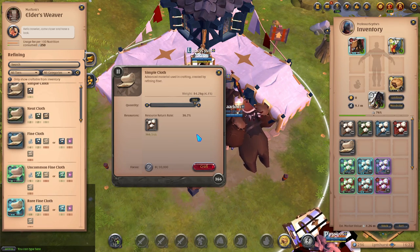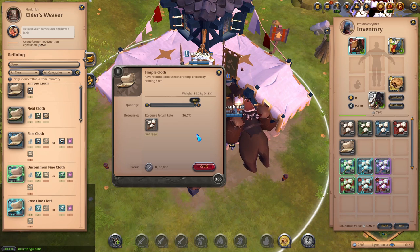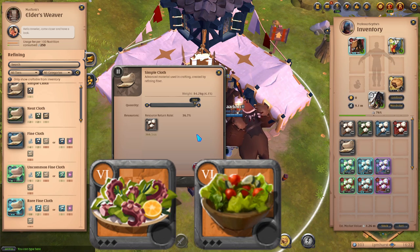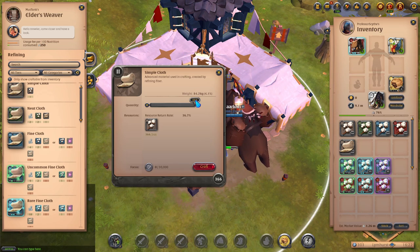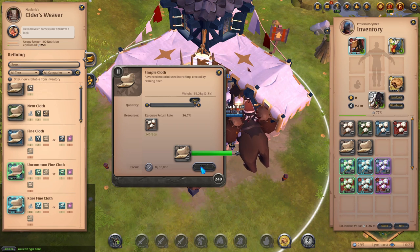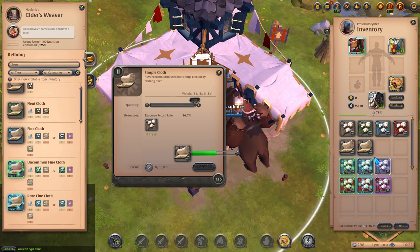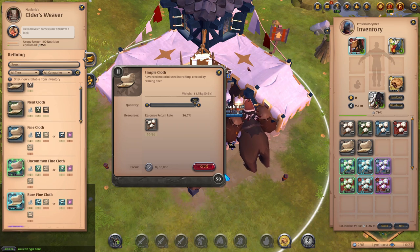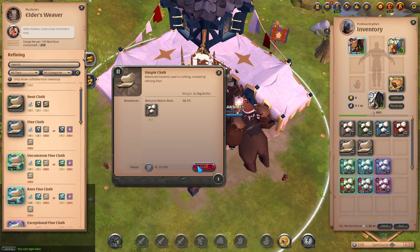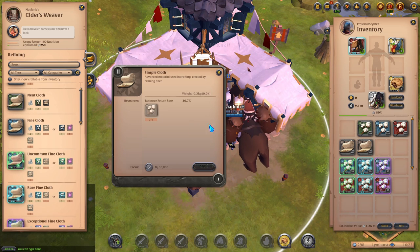That full stack is done — I fast-forwarded because crafting takes a while. You can eat a kraken salad or potato salad to increase your crafting speed. As you can see, we have 366 left but a full stack of simple cloth — that is because of the resource return rates. We're getting more value for the materials we brought; I'm going to end up with more than one stack because of the resource return rate.